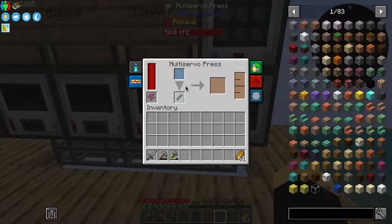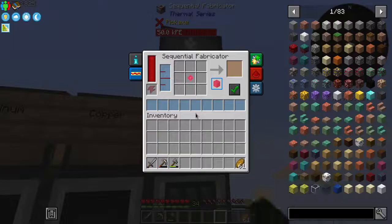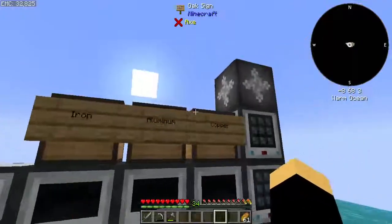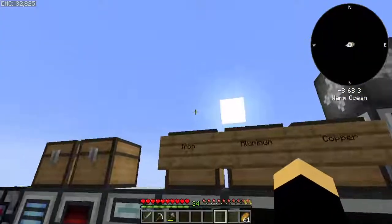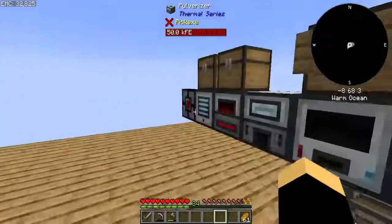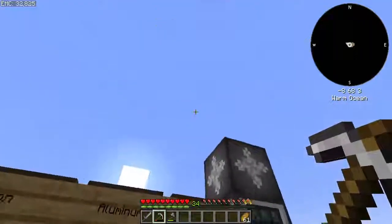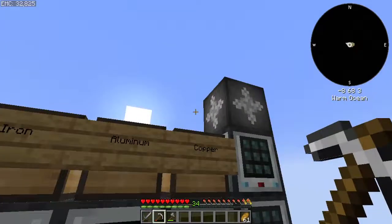We'll have like two stacks of anything at any given time at this point — a stack in here and then a stack in here. That's actually why we have that. Given that's the case, we're probably going to end up making another row of furnaces raised up there, because we're not going to be getting too much extra. And then we can do a round of EMC links there quickly.